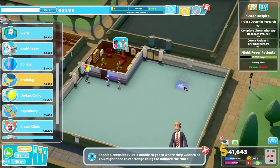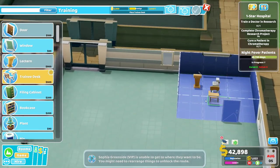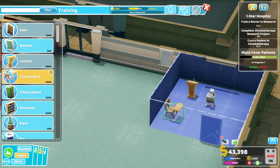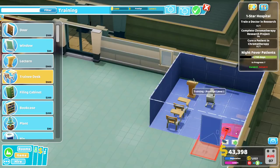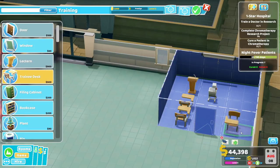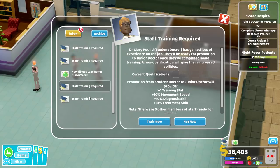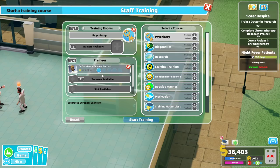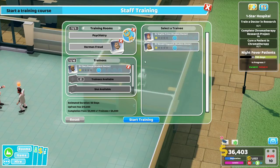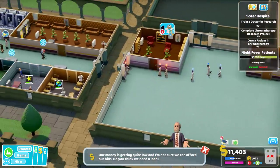That door might not be positioned quite right. Cancel, grab the door, move it here. Trainee desk - four is plenty, done. Staff training required. That's a nurse - is any one of these a doctor? Junior doctor - I want you to study psychiatry. Dr. Herman Freud. We'll get lots of people training in psychiatry. So we've got some extra pool people. Do we need a loan? Maybe.